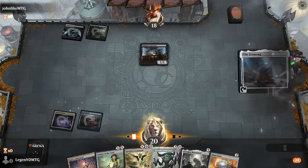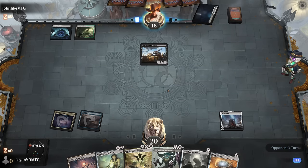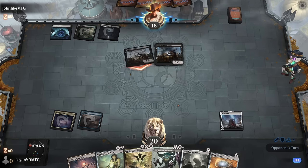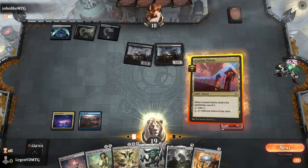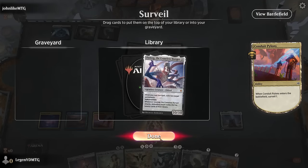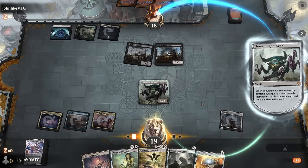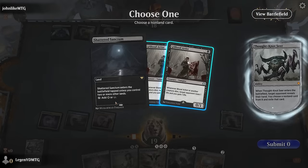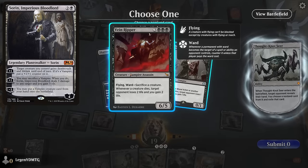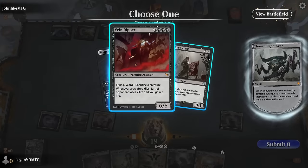We hold onto Ugin's Labyrinth on the off chance we find something expensive — Ulamog counts! We Thoughtseize and see Vein Ripper: with Forsaken Monument it's realistic to cast it, so there might be some vampire shenanigans with Sorin. We take the Vein Ripper in case they topdeck Sorin. Chalice on two will be effective, though they might empty their hands first.